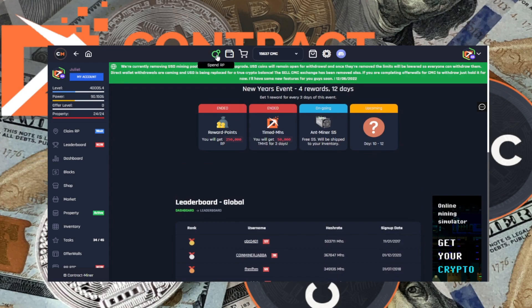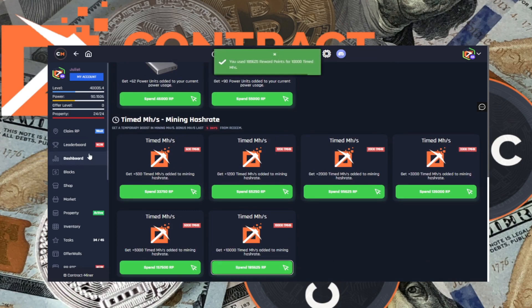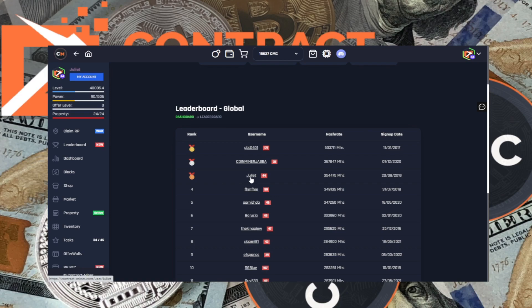If we now go to 'Spend' and get another one of those boosts — there we go, we're actually up to third place in the leaderboard! We claimed the S5 and then added more power using reward points, and that bumped us up to third place. Obviously the person just below us is very close and might well jump ahead by using their own reward points, but we've made a nice jump.